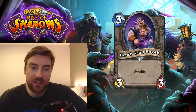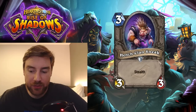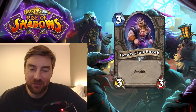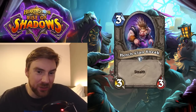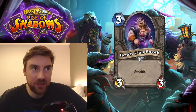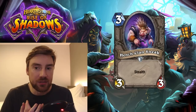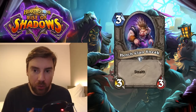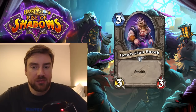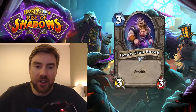Next is Henchclan Sneak, a 3-mana 3-3 with Stealth. Pretty vanilla for me. Stealth doesn't really see a lot of play because Blizzard can't really make any big powerful cards to synergize with it. This is just a 3-mana 3-3 — I can't really think of any instances where you would want to play a 3-mana 3-3 with Stealth. It's nice that it doesn't die, but this is just a vanilla minion. You kind of want your opponent to trade into you — you want this to be part of your offense or defense on the board, not sitting in Stealth. Without any buff mechanics for Stealth minions at the moment, this one's just pack filler for me.